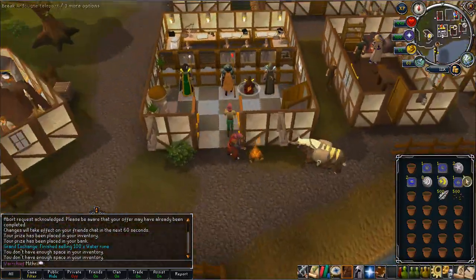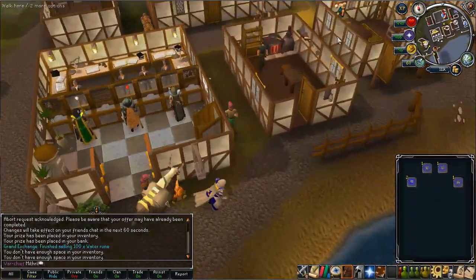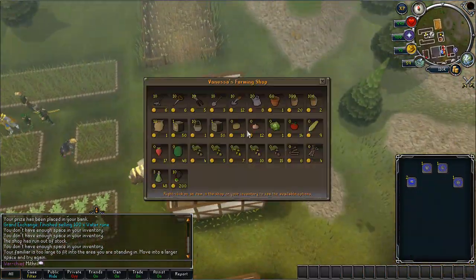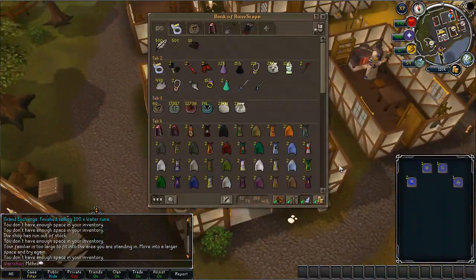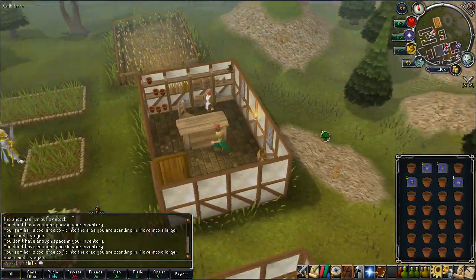Next I home teleport to Catherby, summon my yak, and I buy out all the plant pots, all the plant kills, and all the watering cans in the shop so that I can resell them for a lot more in the Grand Exchange. I believe the plant pots you buy for 1 GP each and sell for 360 each, so there's quite a bit of money to be made there.